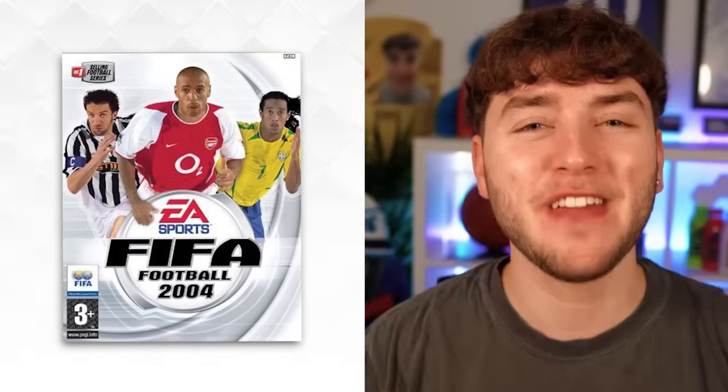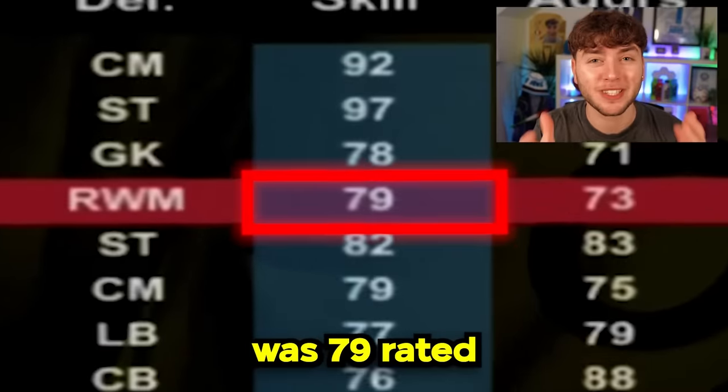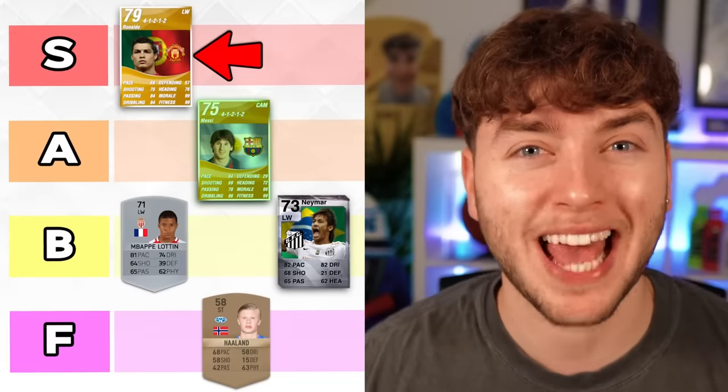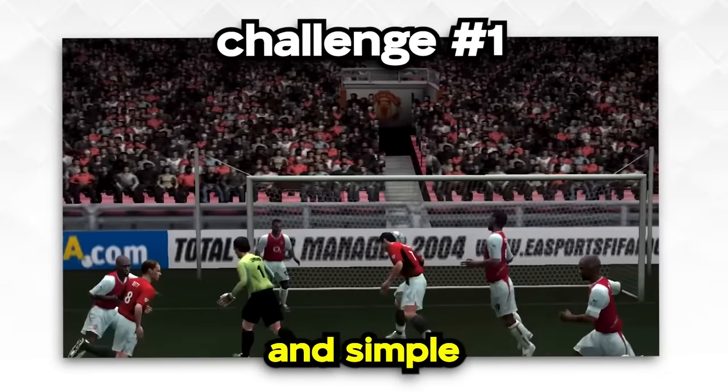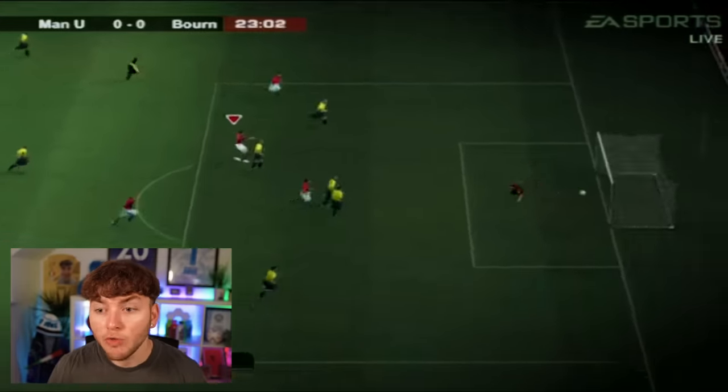Ronaldo first appeared in FIFA 04, which is nearly 20 years ago. His first ever FIFA card was 79 rated, which is actually super impressive. In the rankings of the videos we've done so far, Ronaldo takes first place ahead of Messi, who was only 75 rated in his first FIFA. So for the first challenge with 79 rated Ronaldo, it's plain and simple - we just need to score a goal. And it didn't take Ronaldo long to get that goal.